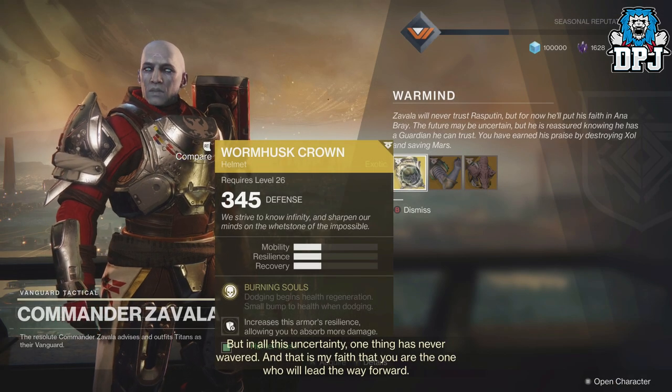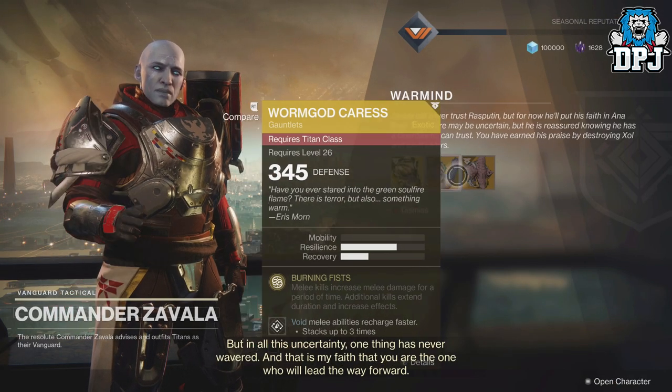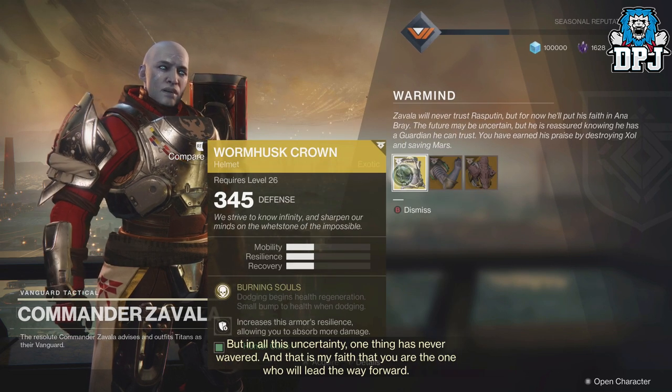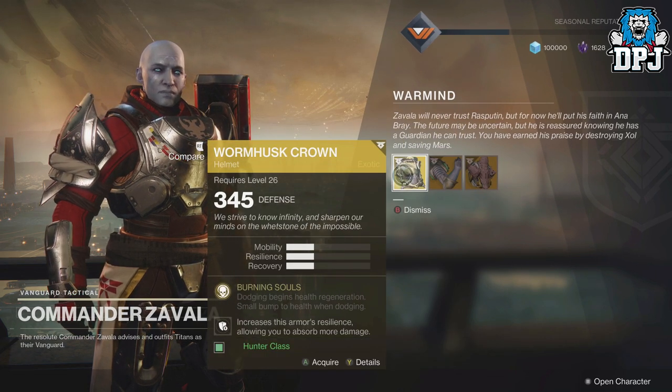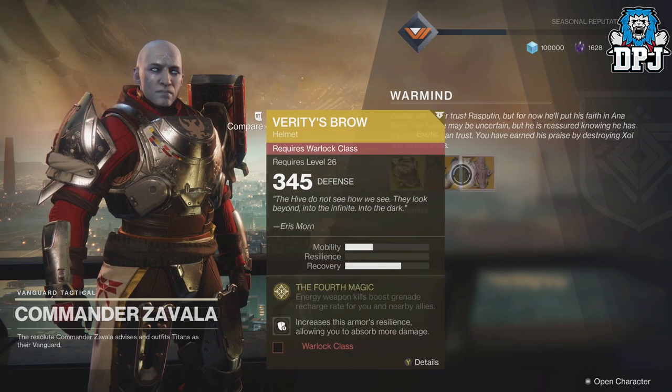And for the hunter, which I absolutely love, is the Worm Husk Crown. The intrinsic perk is Burning Souls — dodging begins health regeneration, plus a small bump to health when dodging.